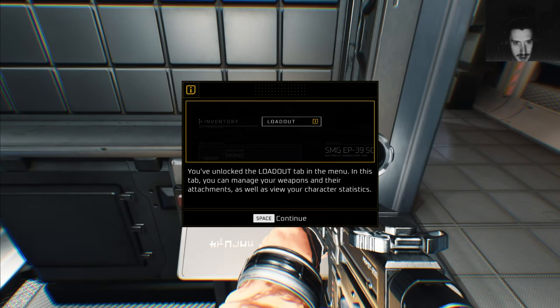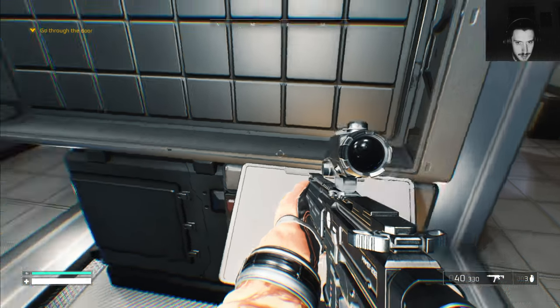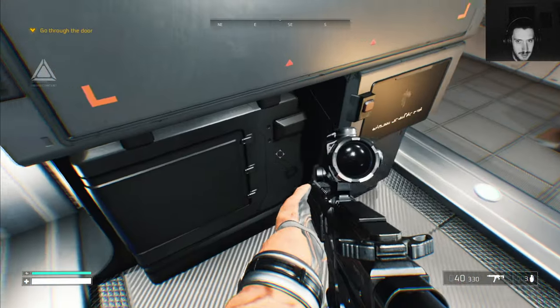You've unlocked the Load Up tab in the menu. In this tab you can manage your weapons and attachments, as well as view character statistics. That's not what I want on this gun.